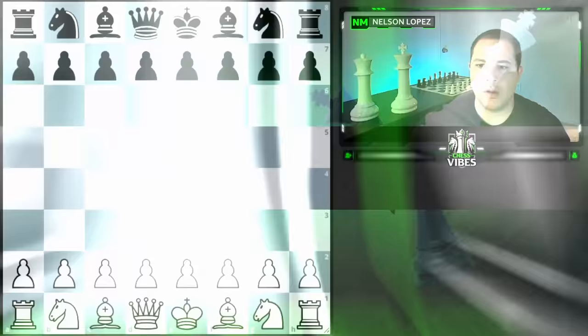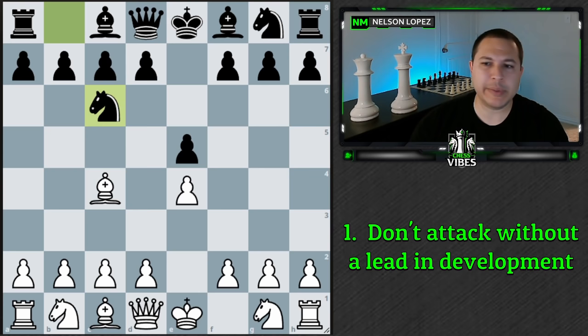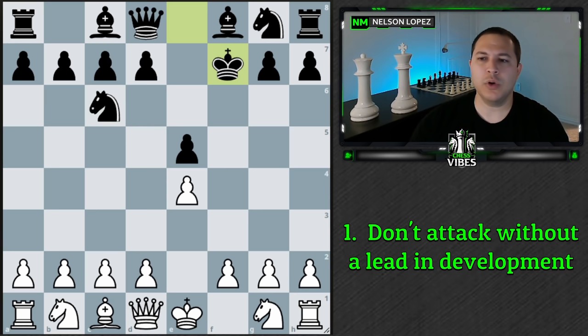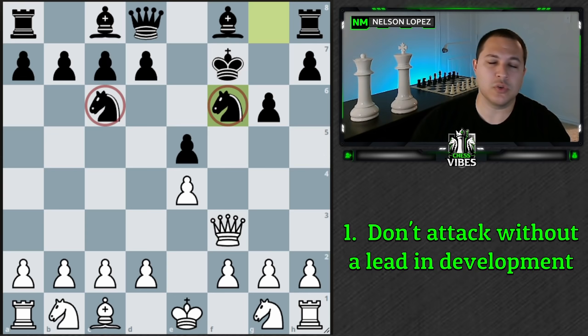The first principle is you normally don't want to attack unless you have a lead in development. Here's a basic example: we play bishop c4, black plays knight c6. If we decide to launch an attack and sacrifice the bishop to expose the king, what are we going to do now? We can play queen h5 check, but black plays g6, the pawn's defended, and black's basically going to say thanks for the free piece. We can come back here, black plays knight f6, and you're just completely losing.